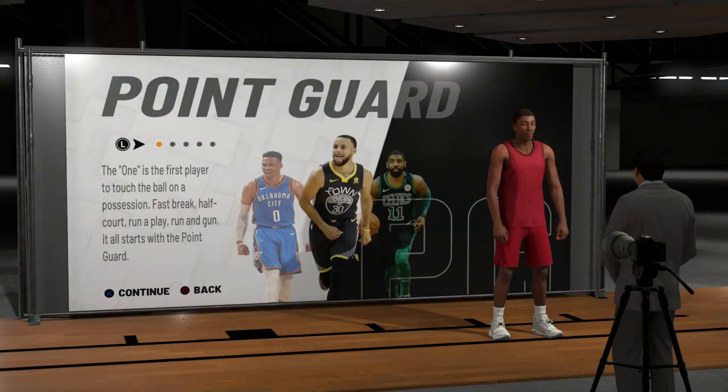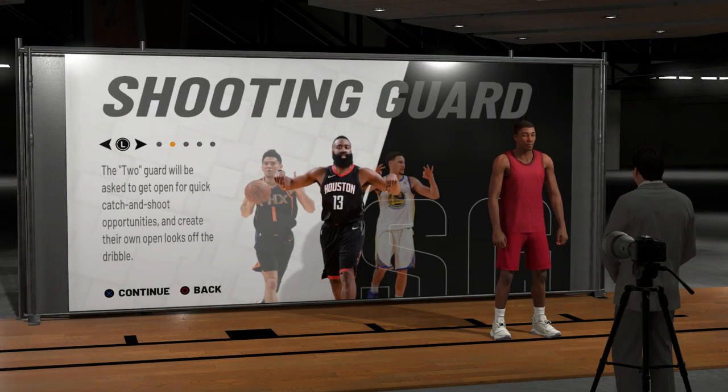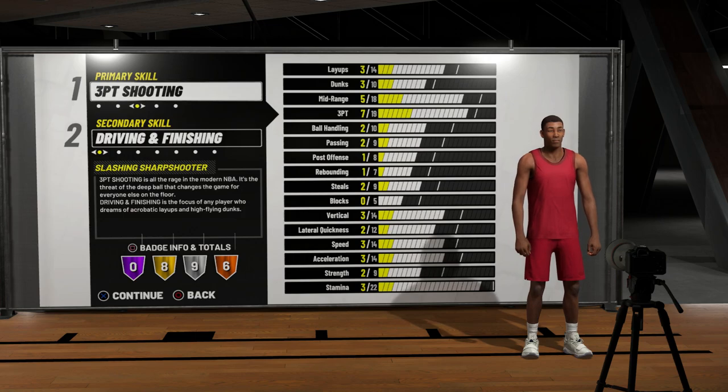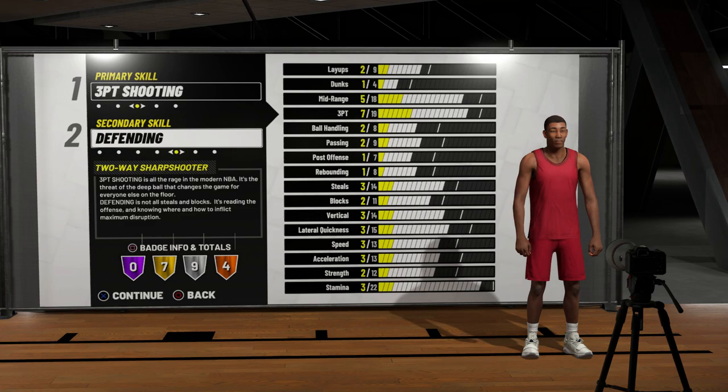Back with another video. If you're looking for a Klay Thompson three-and-D type player build, you've come to the perfect place. First of all, you're going to want to select shooting guard — as you can see, Klay is on the right. For your primary skill you're obviously going to want to choose three point, because that's what Klay is the best at, and for the secondary skill you're going to want to choose defense.